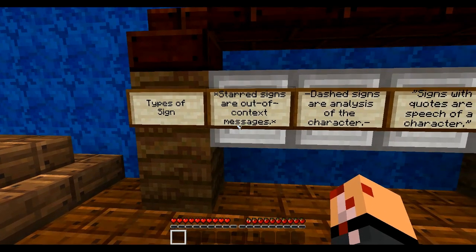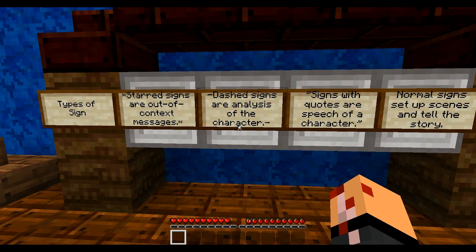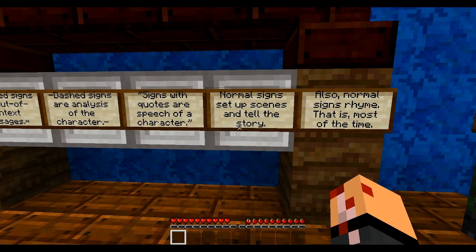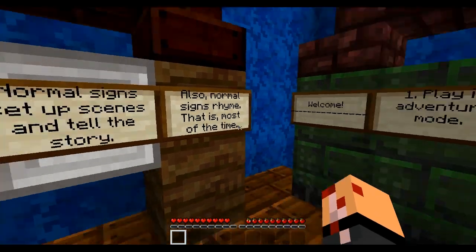Types of sign: starred signs are out-of-context messages. Dashed signs are analysis of the character. Signs with quotes are speech of a character. Normal signs set up scenes and tell the story. Also, normal signs rhyme — most of the time.